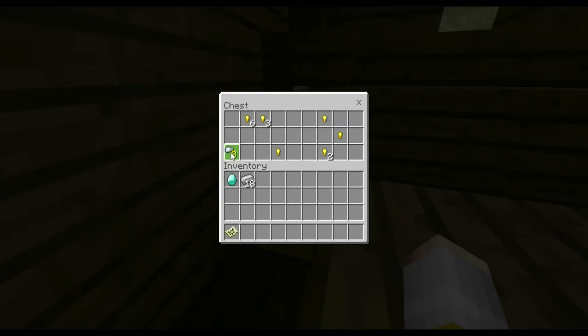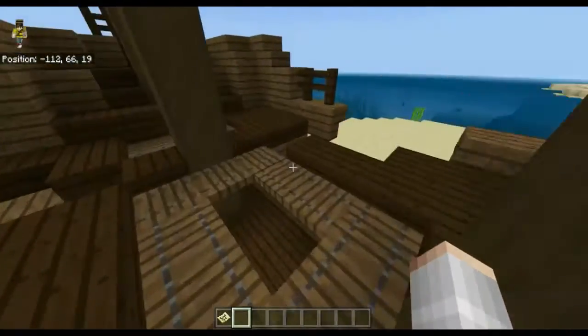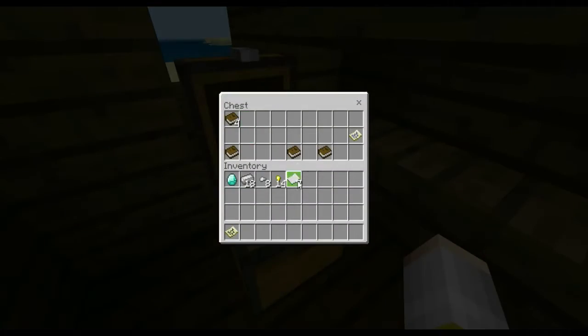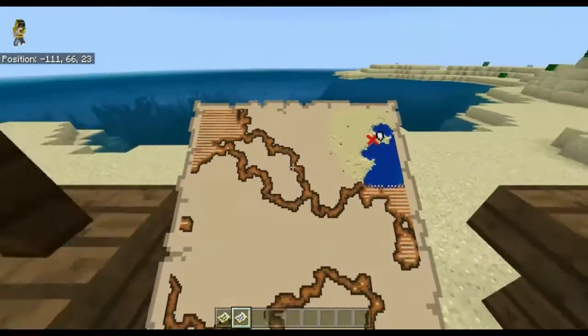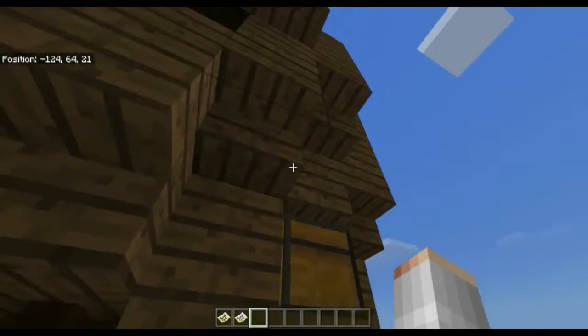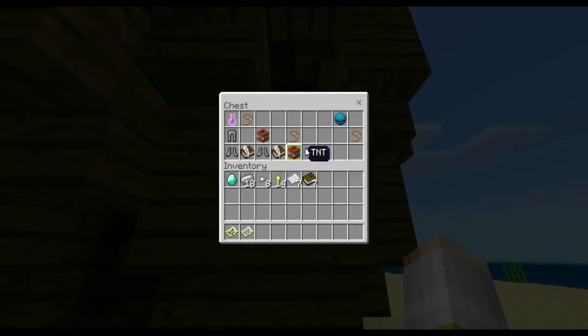In the captain's quarters you have a diamond, 18 iron ingots, 8 iron nuggets, and 14 gold ingots or nuggets. There's no chest up here unfortunately, but there is a chest here which has 7 pieces of paper, 7 books, and a treasure map. The treasure map says the treasure is around here — oh there it is! I was wondering why that chest was there.